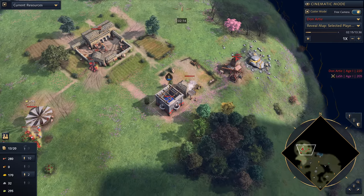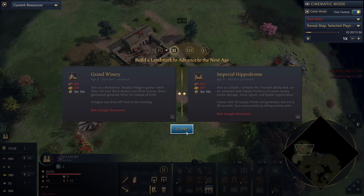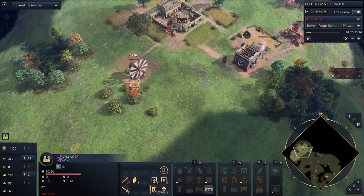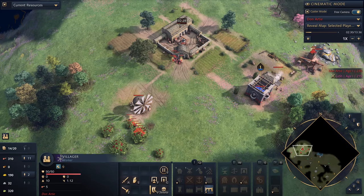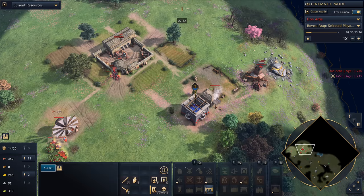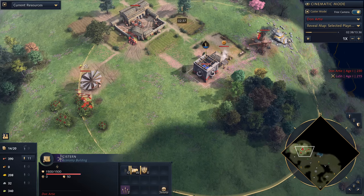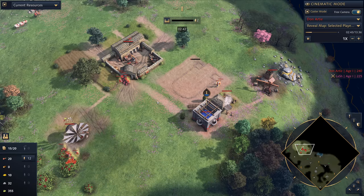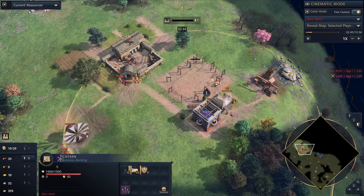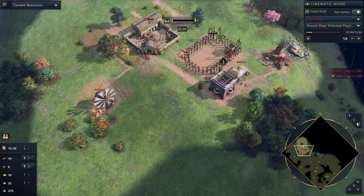Now starting to think about where to place that landmark. For the Byzantines it's pretty simple - you've got two options, but the one we're looking at today is the hippodrome. I think this landmark is by far the best available in the feudal age for the Byzantines. When placing the hippodrome you want to make sure it's always within the radius of the cistern - I'm talking about the golden square. You can see that Don puts it immediately adjacent to that cistern. Two villagers from gold, two from food, and now begins the transition.